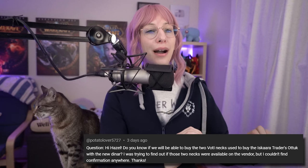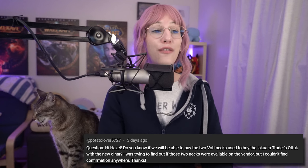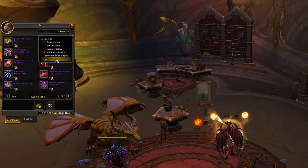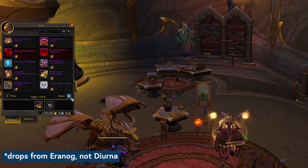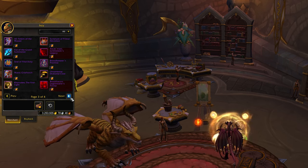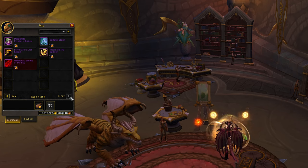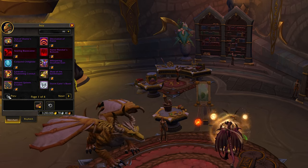Questions from this week: PotatoLover wants to know, 'Do you know if we will be able to buy the two Vault of the Incarnates necks used to buy the Ascara Trader's Odic with the new bullion?' I couldn't find confirmation anywhere, so I logged into the PTR and checked — and no, they are not on that vendor. The bullion vendors have trinkets and weapons and items with special combat effects like the Dinár Ring, but no luck on your otter necks unless they change it, which I'm not expecting. The slightly silver lining is that during Vault Week, when it is Awakened, you will have a chance to get the necks the old-fashioned way. Maybe fewer people need them now because they got them the first time around — at least the raid will be active again for at least one out of every three weeks.